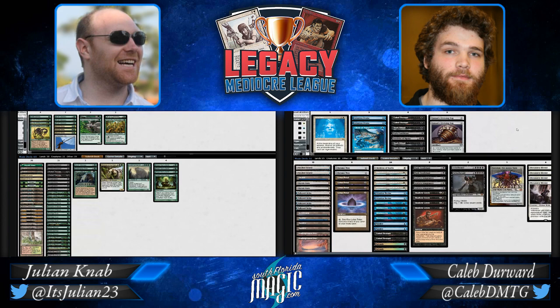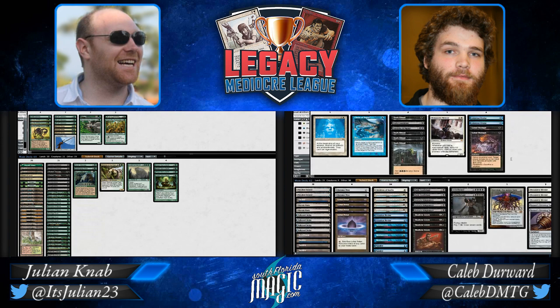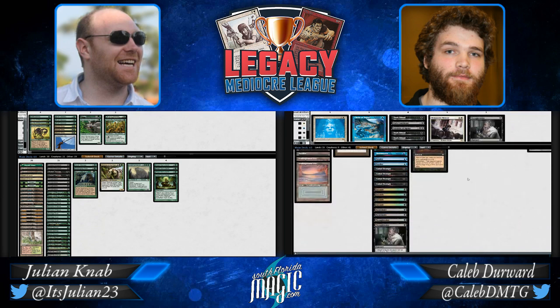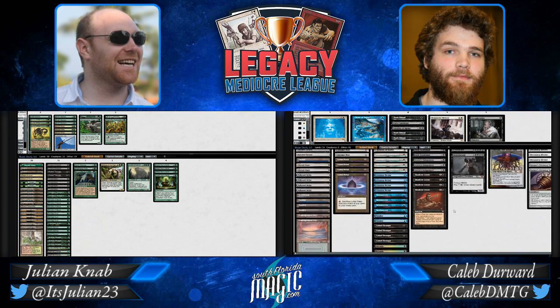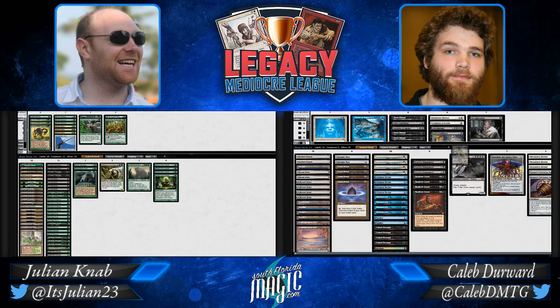Here we get a better look at their sideboarding — Caleb is bringing in the Monastery Mentors. Part of the fun of having a transformative sideboard is that you're the one who gets to be proactive. In Game 2, he didn't bring in the Mentors, so Julian — if he had creature spot removal like Abrupt Decays, which are generally useless — might have taken them out. Now Caleb gets to bring the Mentors in for the decisive Game 3 and Julian doesn't get to readjust his plan.